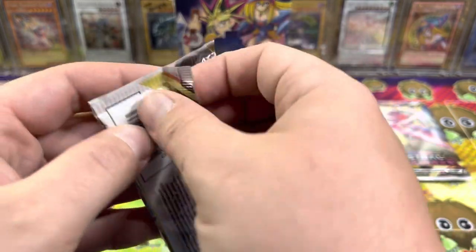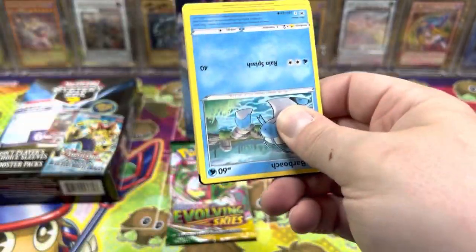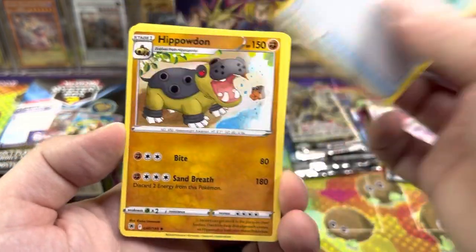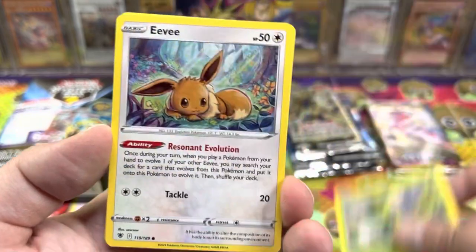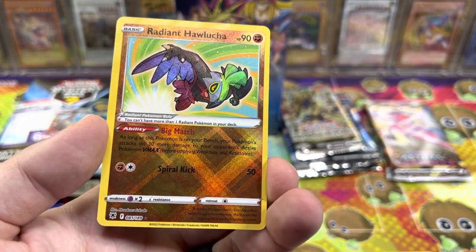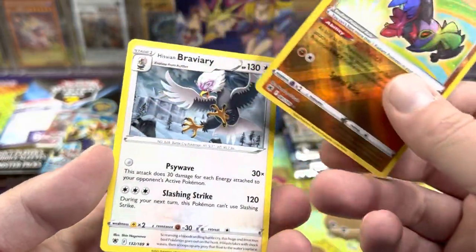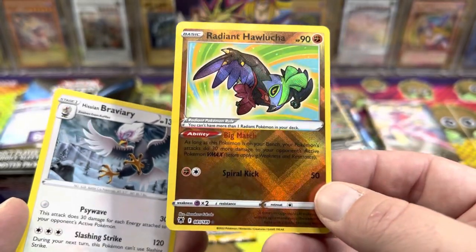Let's go Astral Radiance — we got the Origin Form Palkia. If we can get the Alt Art Machamp, that literally pays for the whole opening. Let's see if we can get a Radiant Rare — that's the new Shiny, they call it Radiant now. Barbrooch, we got a Scyther, Eevee — the watercolor Eevee — Heracross, Mantine. And I spoke it into existence: Radiant Hawlucha! That looks really cool, that is awesome. It's super textured too. I love these new Radiant Rares — ask and ye shall receive.